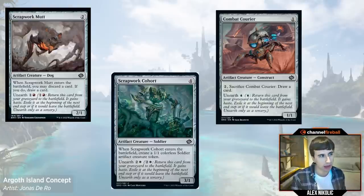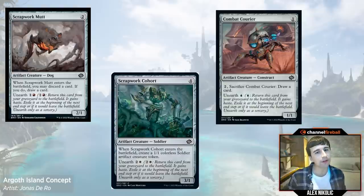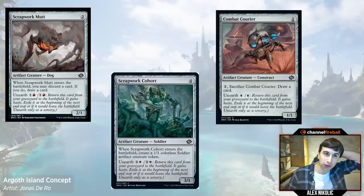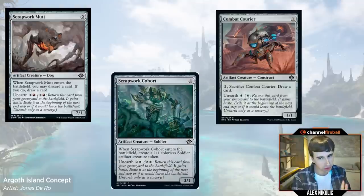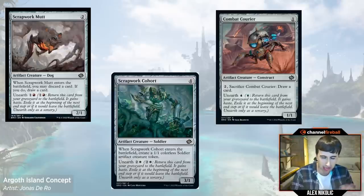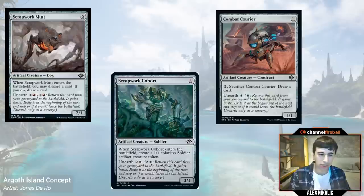This really only applies when you have multiple unearth creatures on the battlefield, because if you just have one, your opponent's going to choose to block your Scrapwork Cohort, block the other things, and then you'll be left with the Cohort and you can't unearth it. But sometimes they don't have that option. So the more unearth creatures you have on the battlefield, the more you should be asking yourself that question. In a sort of funny way, these let you play the aggro game really well, but they also let you grind pretty well. As much as they let you play an aggro game and put you in the driver's seat, they actually also allow you to grind and play more of an attrition game, if that's what the game state demands.